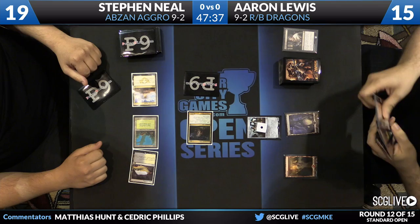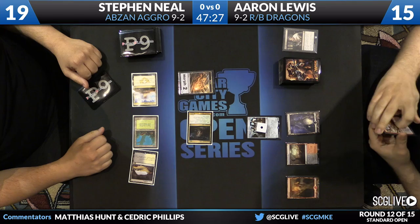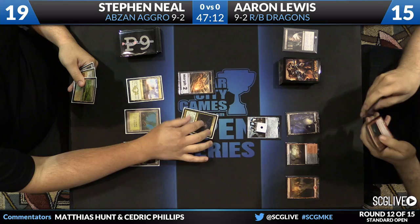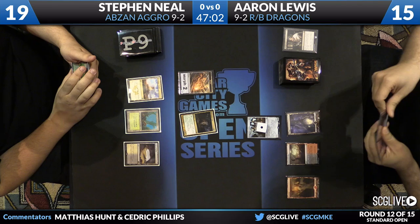Aaron has land number three. He's in a bind with Goblin Rabblemaster and Hero's Downfall on three mana. He also wishes he could pump Hangerback Walker, but that would take his whole turn. Not to mention, Steven has a Siege Rhino in waiting. Looks like Lewis just passed the turn back with Hero's Downfall at the ready and the potential to pump Hangerback Walker. Wingmate Roc is the draw for Neil. By not playing Hero's Downfall main phase, Steven cannot attack with Den Protector - if he does, Aaron will just block and pump Hangerback.